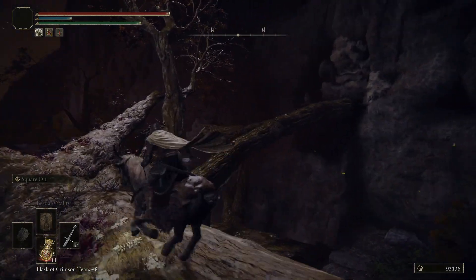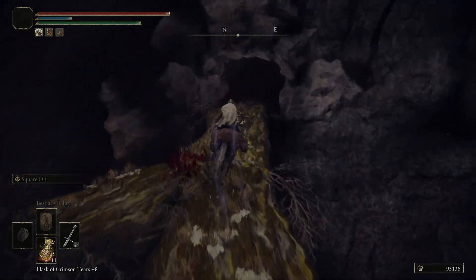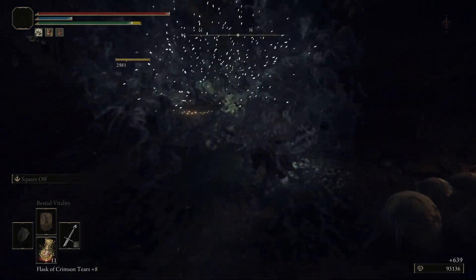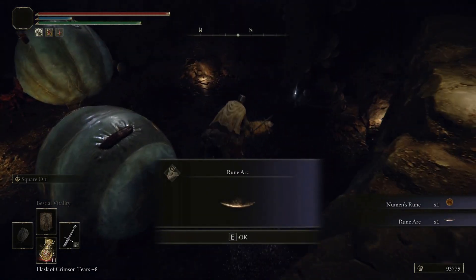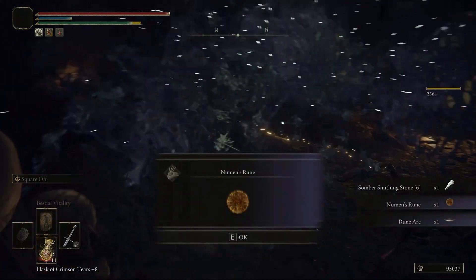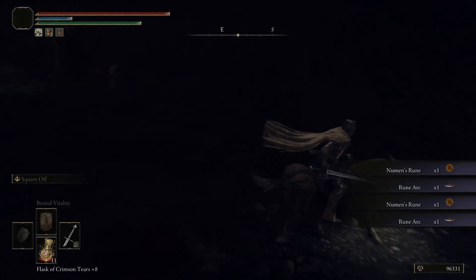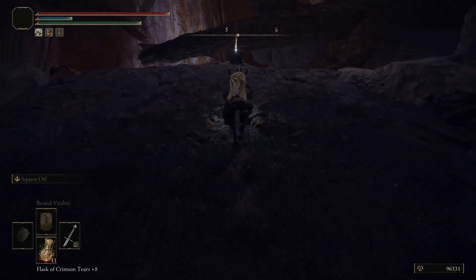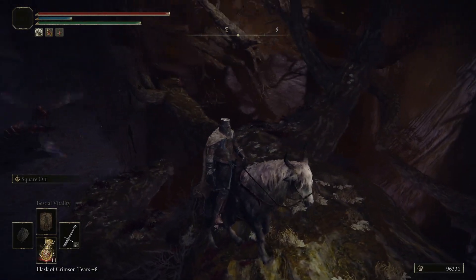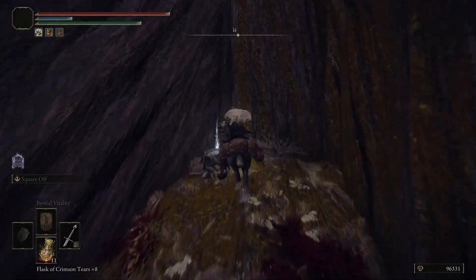Up here you can get a Smithing Stone 6, and then you can continue along these branches. Now there are a few different ways to go, and there are some items sprinkled about. I'm not too worried about getting everything - I'm more concerned about the big items. If you pop these, you are given a Newman's Rune and a Rune Arc. There are about four of those giants that give you a Newman's Rune and Rune Arc - plenty of resources very easily gotten. Here you can get the Elden Stars incantation.